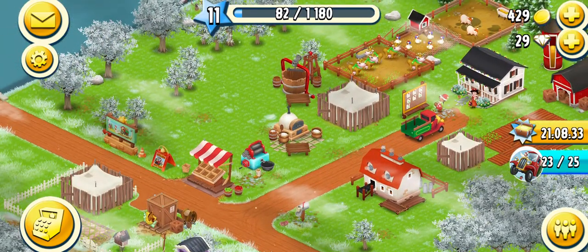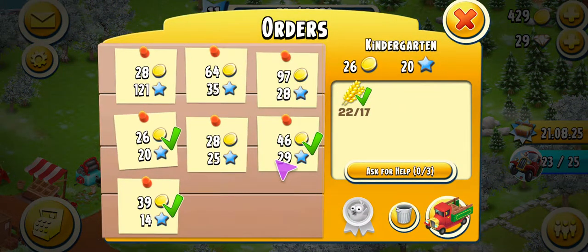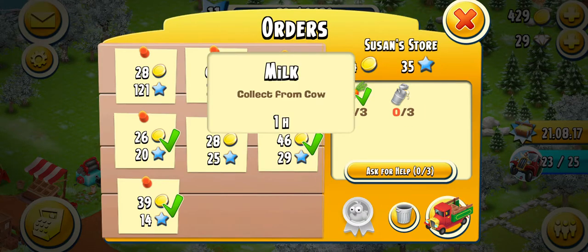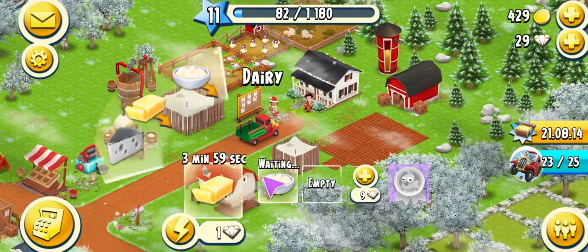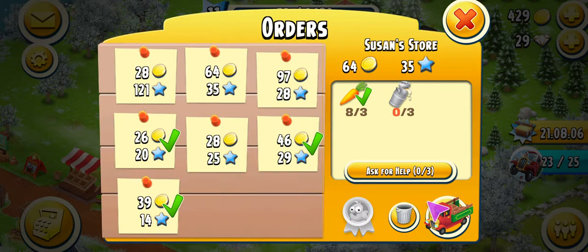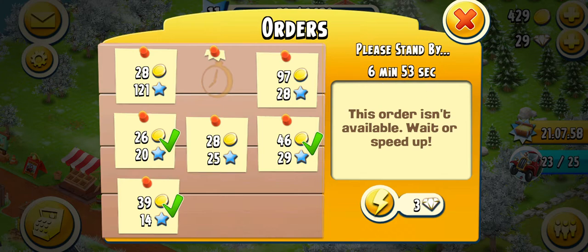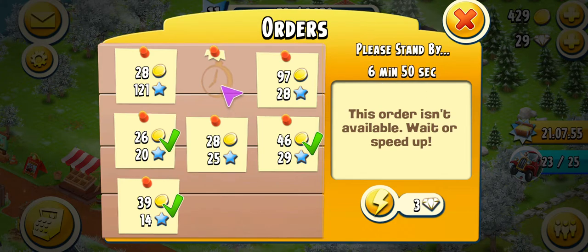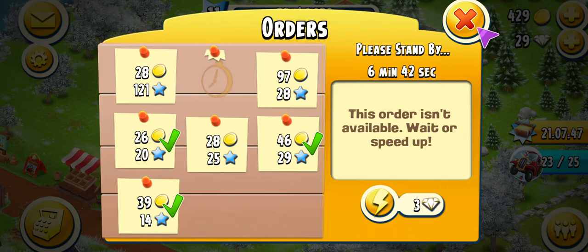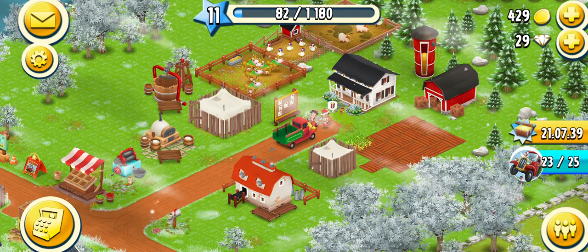Not much to do until some of these things open up, so we want to continue sending trucks if possible. This truck order takes three milks, but we need the milk to produce butter and cream, so you can just delete that task — a new one will come up. It shows the next one comes in about seven minutes. You don't have to send every truck order, but we want to keep growing our XP to continue growing our farm. That's it for now — thank you and see you in the next video, don't forget to subscribe.